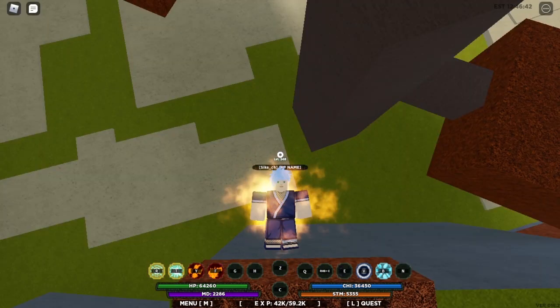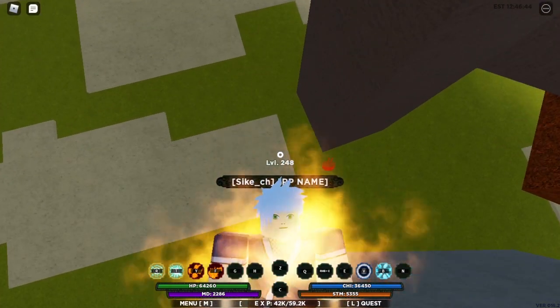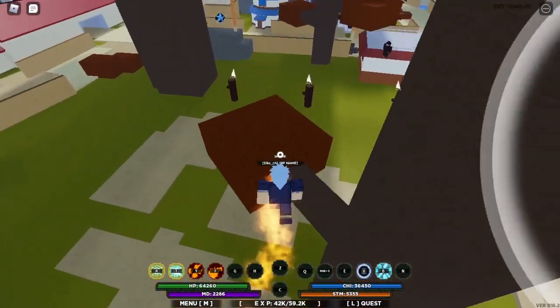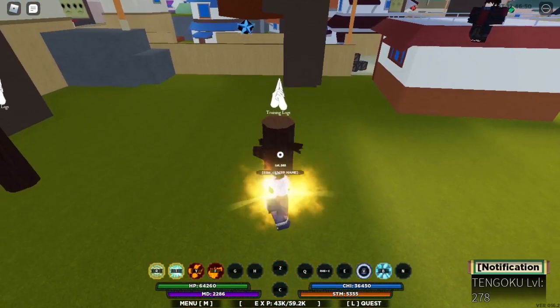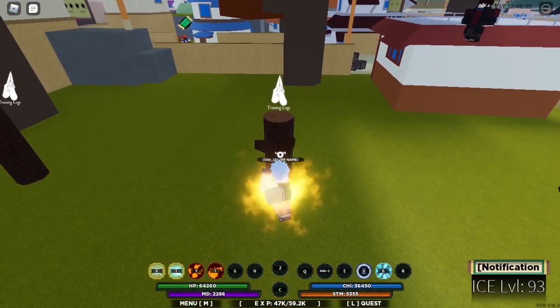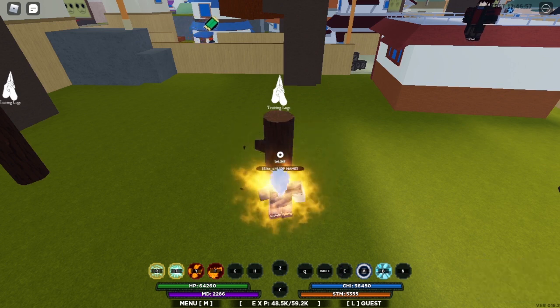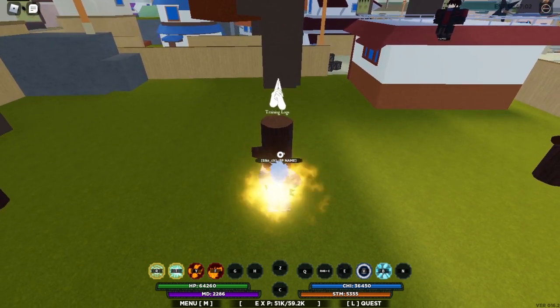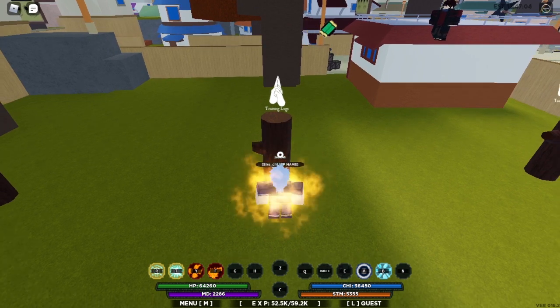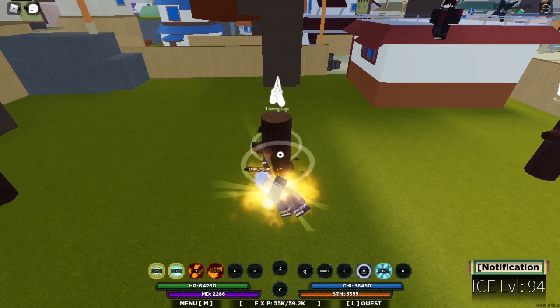If you're at a low level, like let's say 0 to 200, I recommend you come over to these logs and just click. Look at the bottom of my screen and see how much XP I get just from clicking and hitting this log, and also at the right how fast the levels pop up.